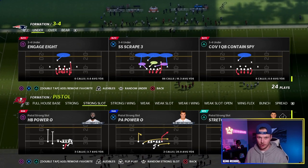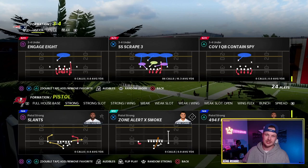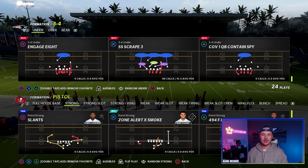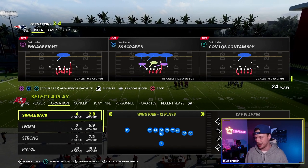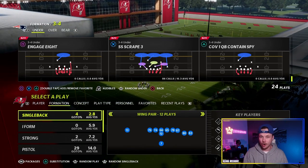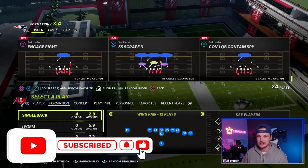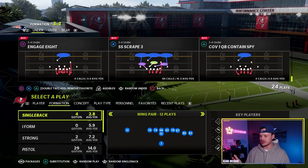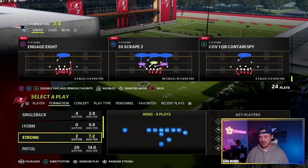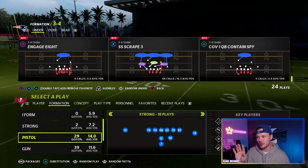We're gonna start with the SS scrape three - strong safety scrape three. The strong safety is gonna walk down in the box, giving us a really interesting look along their line of scrimmage. This is gonna make it really tough for people to get to the outside and outnumber us on that side of the ball. We want to call this against something like single back wing pair, where they have three tight ends on that side of the field, really trying to overload the strong side. With SS scrape three, we want auto flip on - I like auto alignment set to base but always auto flip on. The strong safety always goes to the strong side, to the overloaded side. This applies to single back wing pair, wing strong with a fullback and two tight ends, or pistol strong with a fullback, receiver, and tight end all on one side.